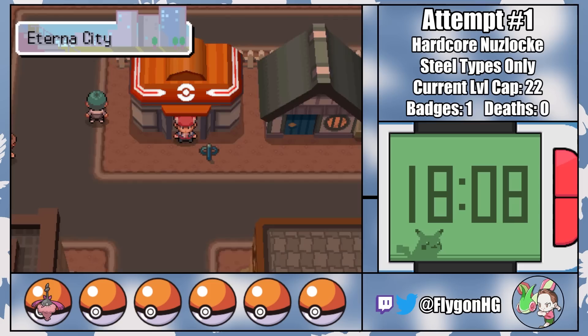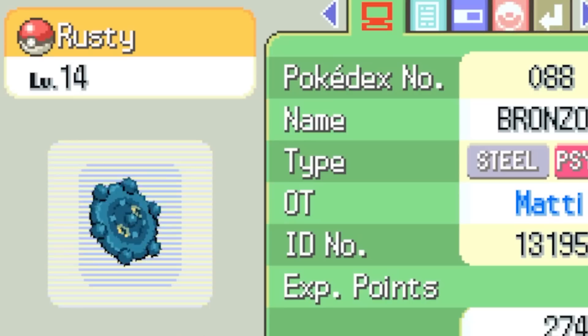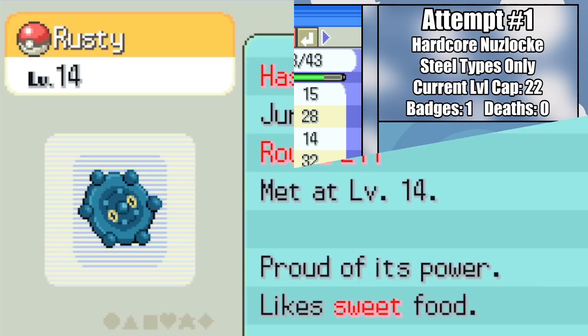Tess is able to make quick work of Mars and her normally pretty scary Purugly, which means we're off to Eterna City where the second gym leader Gardenia awaits. But Tess doesn't have to face her down alone, because now we've got a few more teammates to recruit. First up, Rusty the Bronzor — a smooth-talking lady killer with a hasty nature that gets them into trouble as quick as it gets them out of it. Heatproof over Levitate is a bit of a bummer, but what are you gonna do?